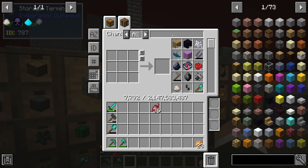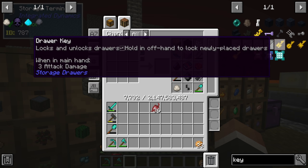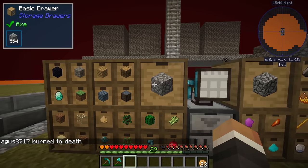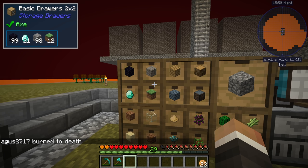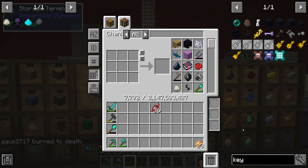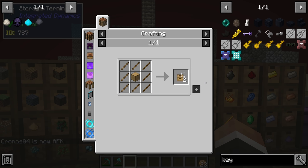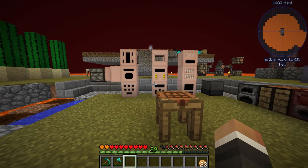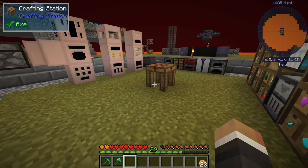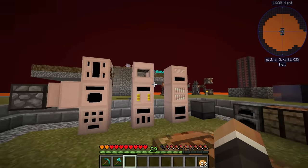The very first thing I'd like to get done in today's stream is a drawer key - this will allow us to lock drawers so that even if all of a certain item are pulled out, the drawer stays locked to that specific item and nothing else can go in. To make it we need two gold, one gold nugget, and one upgrade template. To make the upgrade template we need more sticks - we're currently missing two, but that should be fairly easy.